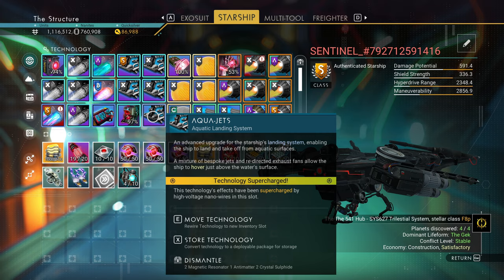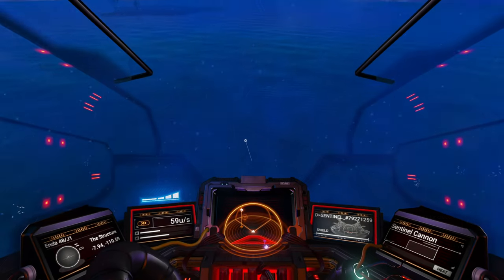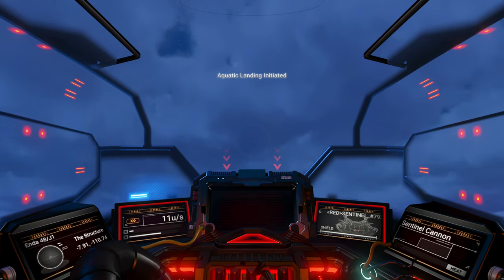Then it's as simple as going to your starship, finding a slot, and putting it in. That's pretty much it. Now let's go use it — it really is as simple as just landing.